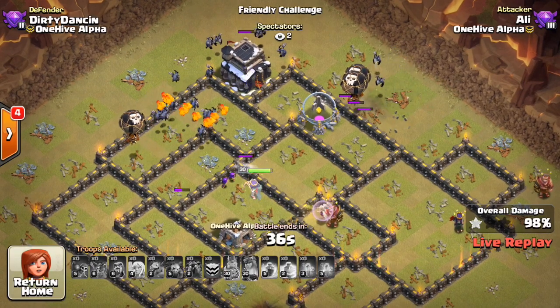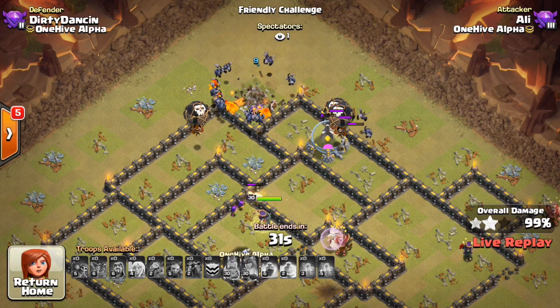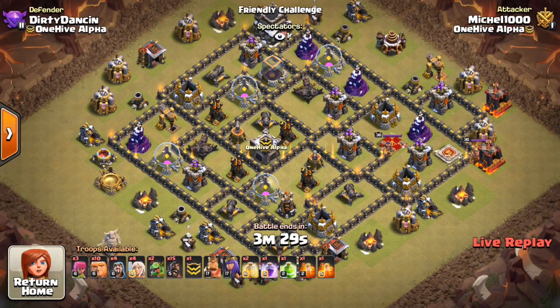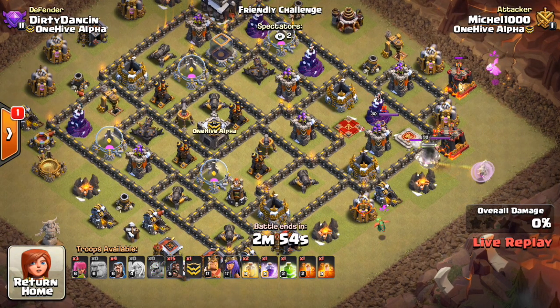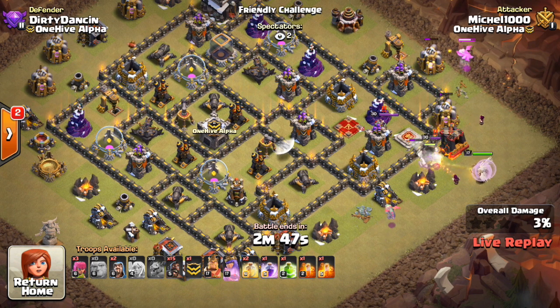Not too much off this base though, because it did defend the first two. Let's take a look at another attack — this one by a lower-level heroes guy who just kind of jumped in. I was in alpha doing this. Let's see what he can do against the base with lower-level heroes. I believe he does a HGHB attack — yeah, I think it has bowlers. Coming in with the giants, then the healers. A poison definitely would have helped to slow down those heroes, but he doesn't drop it. Baby dragons for the funnel.